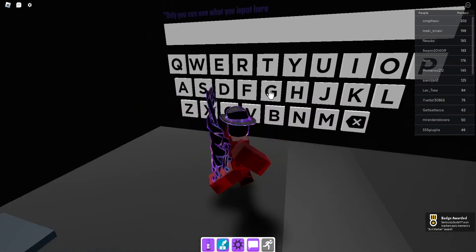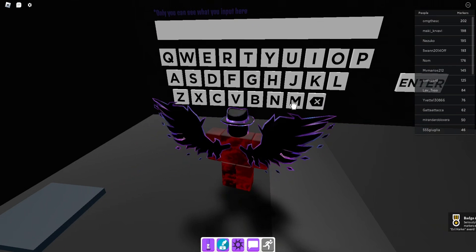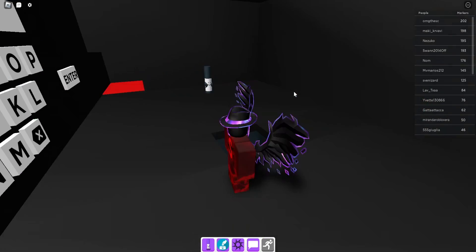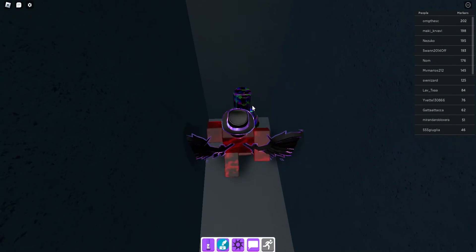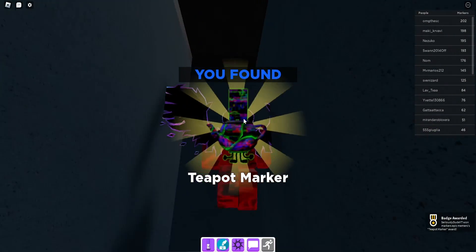Now the next code is going to be MRMARKERMAKER — enter this one and it will unlock this room. Now we've got the teapot marker.